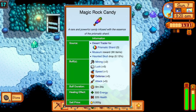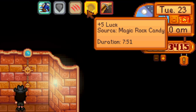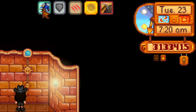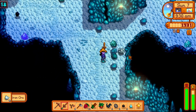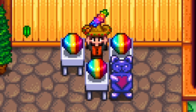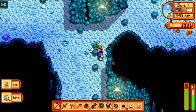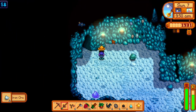Magic rock candy is by far the best food item. It gives plus two mining, plus five luck, plus one speed, plus five defense, and plus five attack. However, it's hard to obtain — you can buy it from the desert trader for three prismatic shards on Thursdays, get one from the museum after donating 90 items, or get it as a very rare drop from haunted skulls.